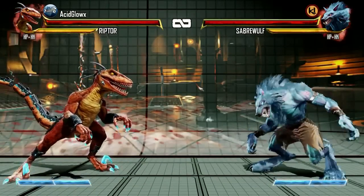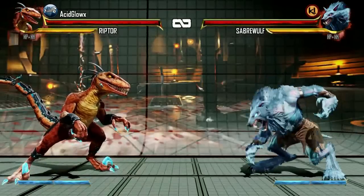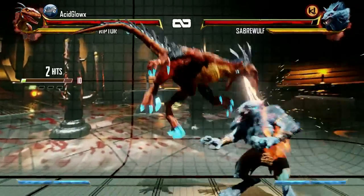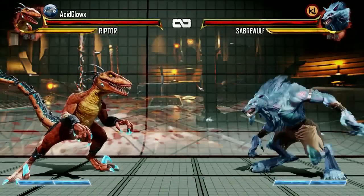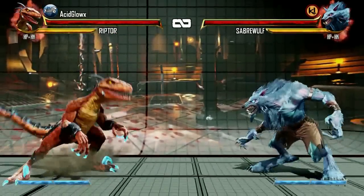When it comes to her jumping attacks, the only two attacks you'd really want to use are the jumping hard punch for the three-hit fire attack, and the jumping hard kick which has a floor bounce that can lead to a recapture and then into a combo.